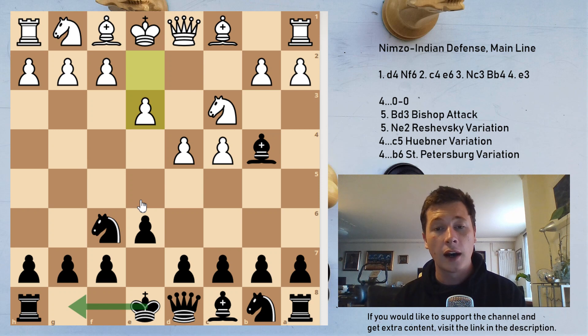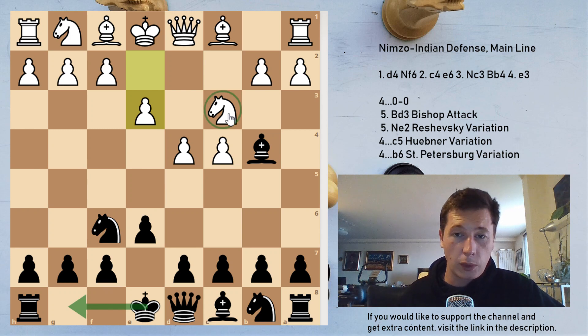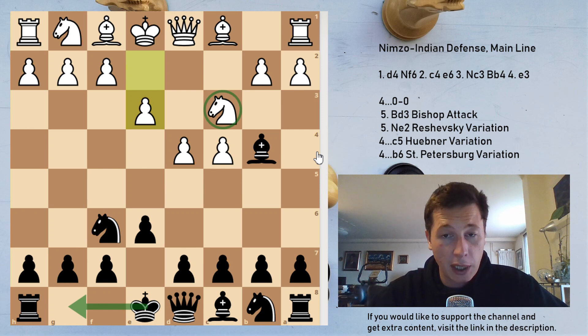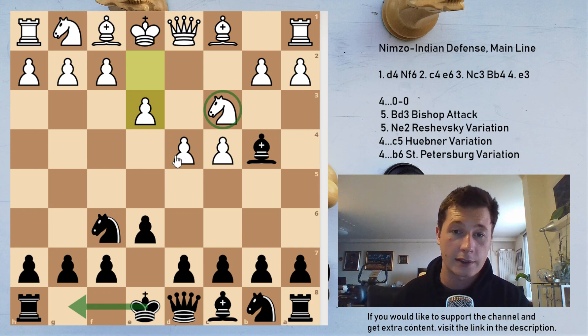On the other hand, in the main line with e3, there are downsides for white. Because the queen is not on c2, black always has the option of doubling white's pawns on c3. So black could have equal development with white at a cost for white of a structural deficit — the doubled pawns on the c-file. Furthermore, because white has played the slow move e3, black is able to contest the center much easier, and these games often end up with white having an isolated queen's pawn.